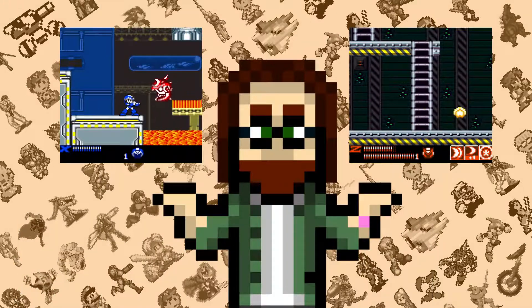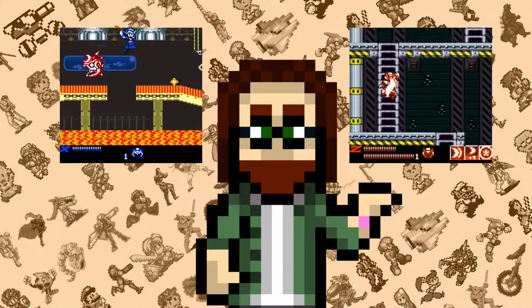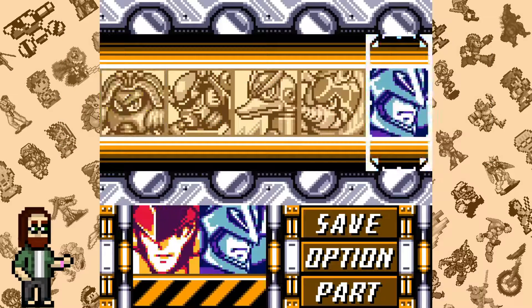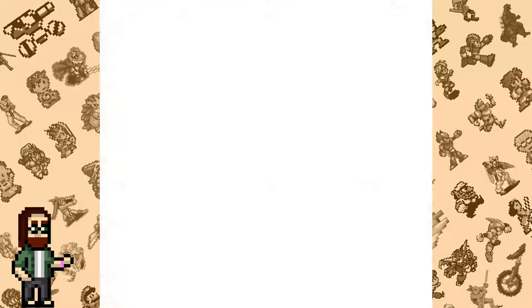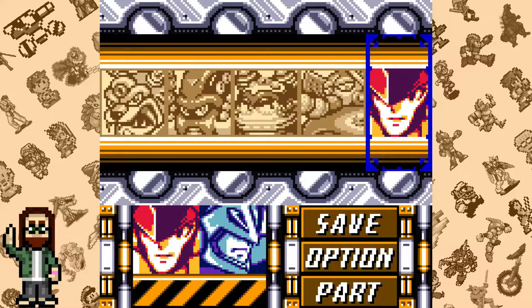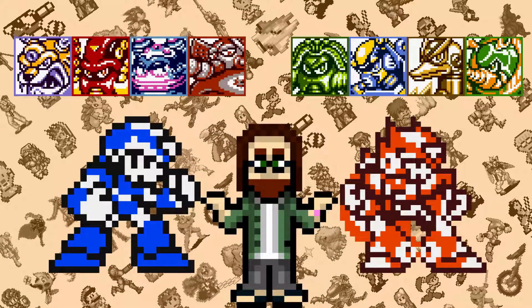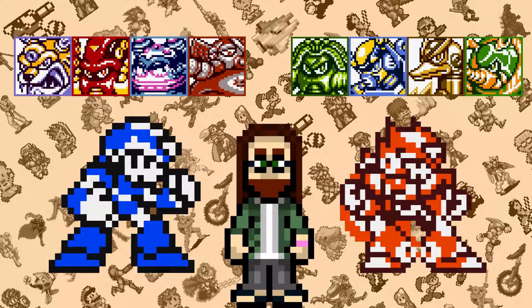Mega Man Xtreme 2 comes split in two parts: the X Mission and Zero Mission modes. Basically, the player goes through and fights four Mavericks from the past three games before moving forward to the final level and bosses. The thing worth noting here is that X and Zero don't fight the same enemies. Instead, they split a total of eight Mavericks and levels between them, meaning players have to go through both modes to see everything the game has to offer.